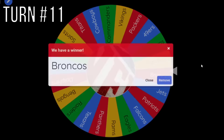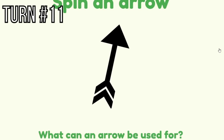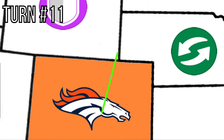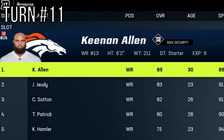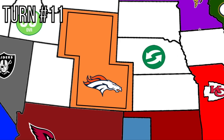Now the Denver Broncos finally get called on. They'll get the Reinforced power-up. First they expand and get Keenan Allen, an X-Factor wide receiver. How this power-up works is it gives them a border wall protection — if an arrow lands on them, it protects them for one turn before the wall breaks. It's what the Broncos strive for since they do nothing all game anyway.